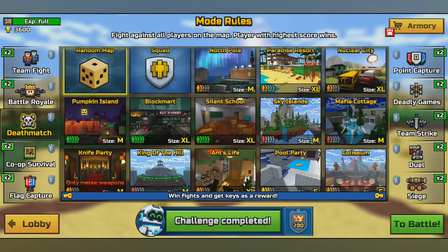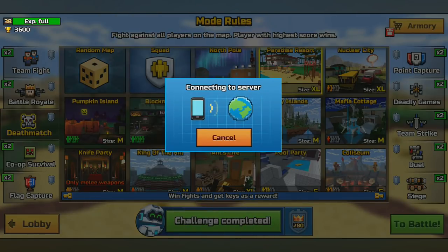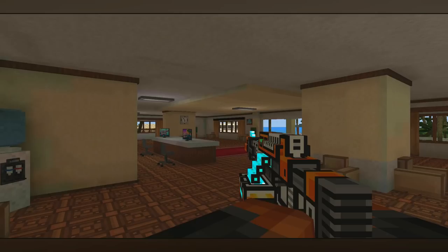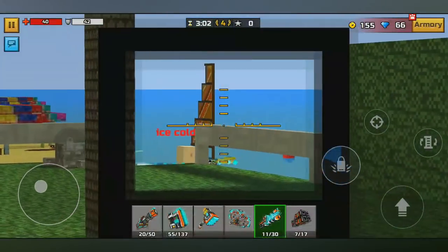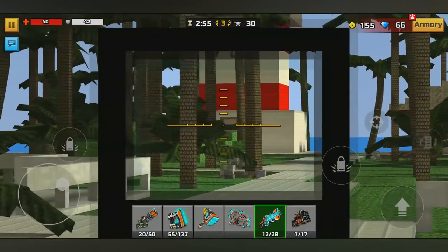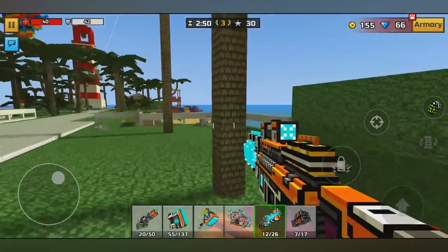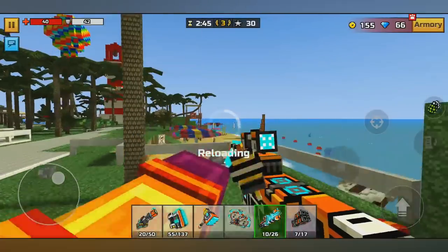Now, this is a sniper rifle, so what we're going to do is go into Paradise Resorts. At times, Paradise Resorts might not be the ideal map for this weapon, but we're going to try our absolute hardest to get the longest ranged possible gameplay in this map, because that is where this weapon will shine. And as you can see right there, that was one of those perfect examples of how to take advantage of the special abilities that these weapons have. Ricocheting is a fantastic ability, and not many weapons have this in Pixel Gun 3D.